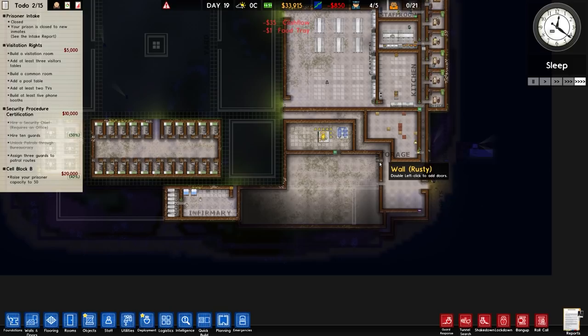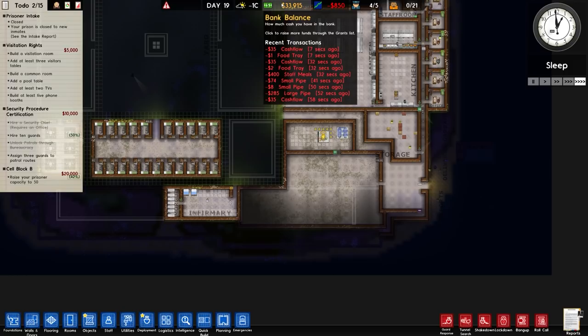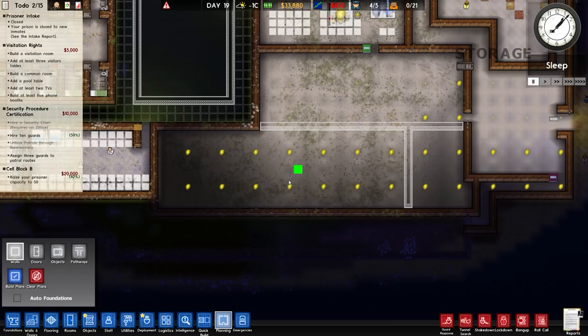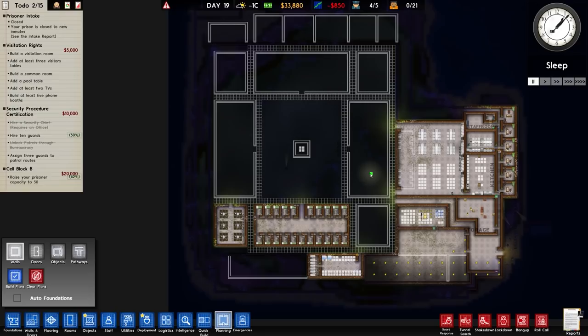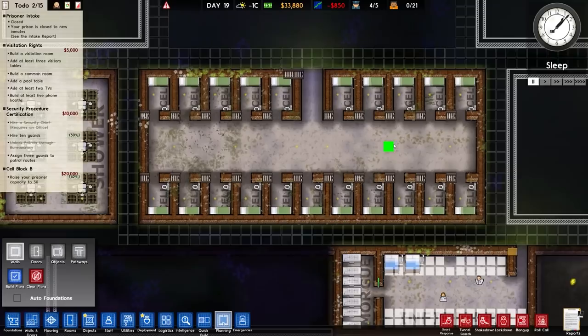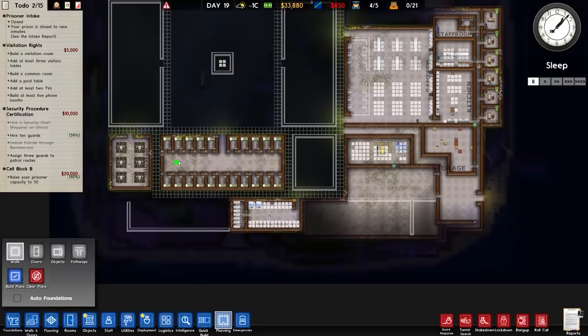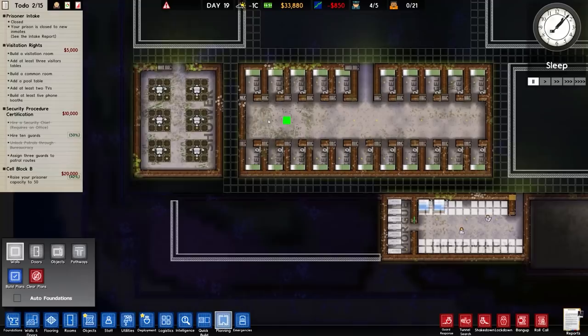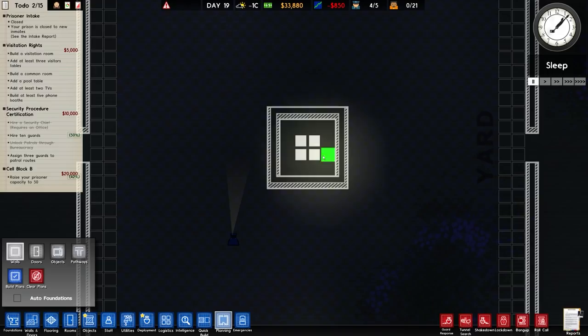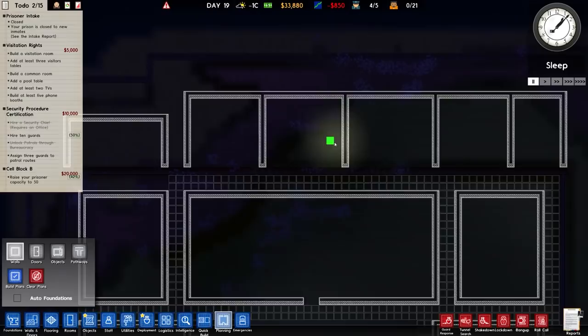We've got 33 grand in the kitty — more than enough to work on visitation rights. The visitation room is going to be around here but I haven't exactly decided where yet. There have been suggestions to put a common room in the center with phones and things — great idea, but it doesn't fit the theme of a high-risk facility. You wouldn't have a pool table lining the center. So that rules out all these buildings — these are already set — but up the top here we have rooms where we can build.